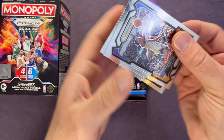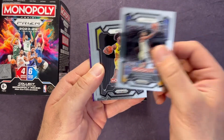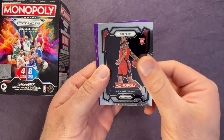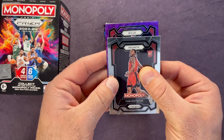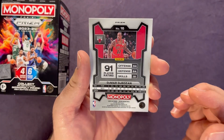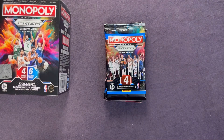We do get a parallel — not sure how common they're going to be. Pack two has Steph Curry, Taylor Hendrix, Cam Whitmore, and for the Bulls, Tamar De Rosen on a purple wave. I'm trying to see if it's numbered — it does not look to be numbered, but a sweet-looking purple wave card right there.